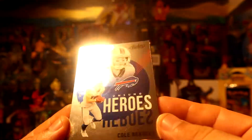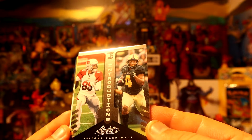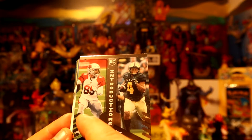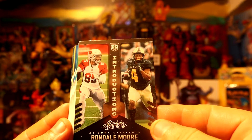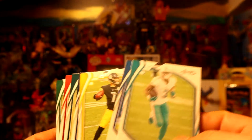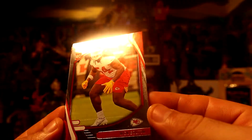We have Unsung Heroes — Cole, basically old school Bills style. No serial number, just foil like that. Randell Moore rookie card — that's his college. And then this is going to be a Cardinals practice card, not 100% sure. And this is just the base — this is how the base looks, guys. It's almost like the green ones, nothing too crazy.